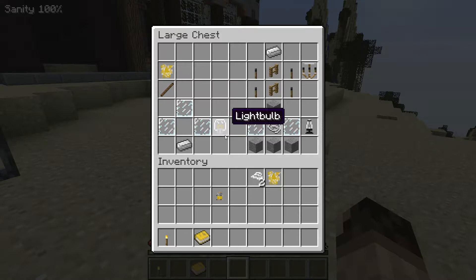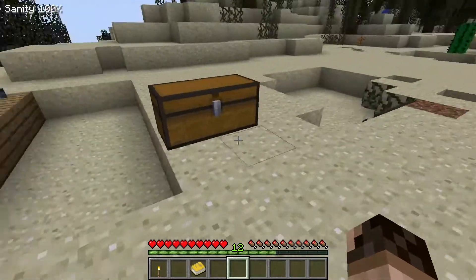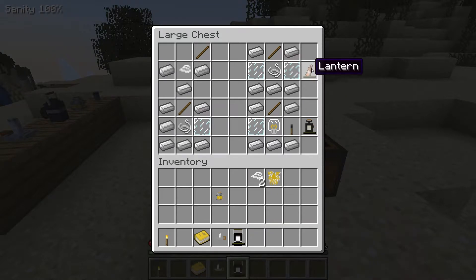This is very important: a light bulb, which is useful for making something else. Iron ingots and glass panes make a light bulb. Then: iron ingots, iron ingots, glass pane, light bulb, and an unlit torch make a flashlight. For a bullseye lantern: iron ingots, iron ingots — you also need a candle — and a lantern.